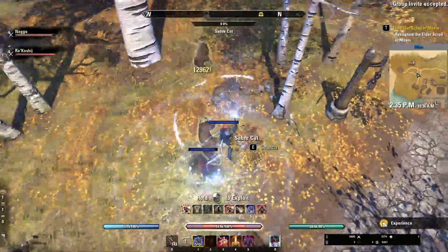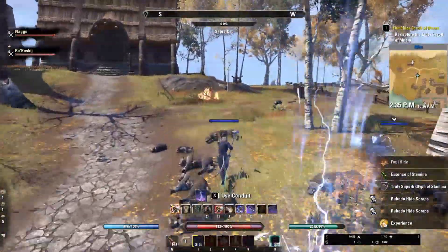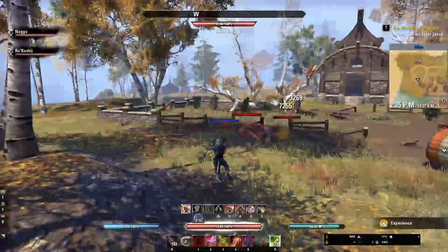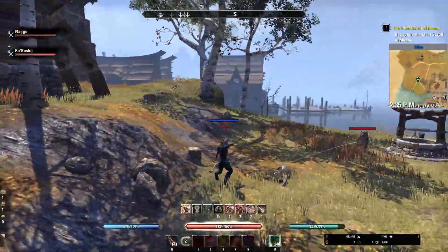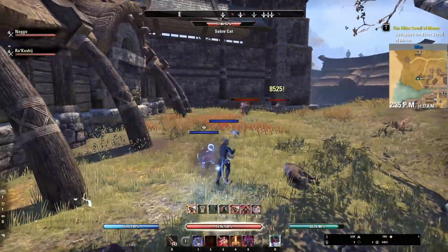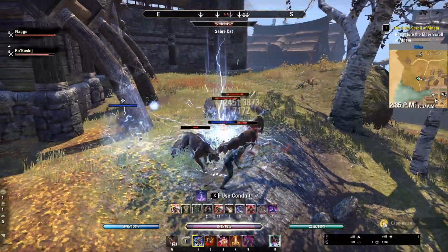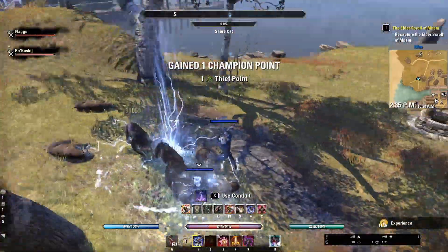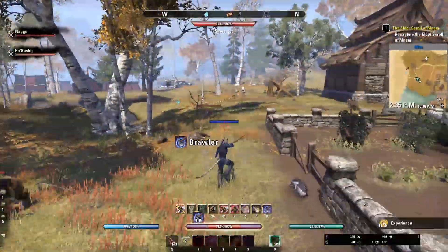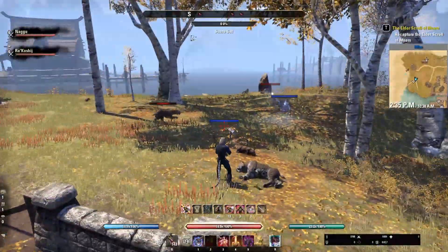Also something to note, there are sort of specific spots you need to stand so that some of the cats don't give up aggro and path back to their original location. It's pretty lenient, but as you do the run, you'll learn where you can stand and where you can't. Those are the four main pulls here, so I'll run this for about 30 minutes and cut back to when I get back to town.